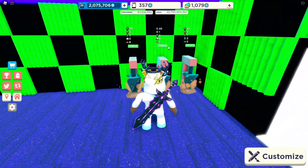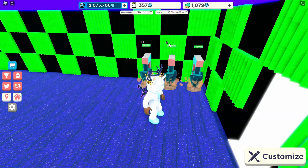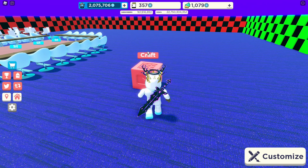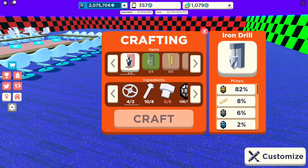Let's see what our drills have collected. I didn't know they actually collect other stuff — interesting. It seems like the higher-tier drills collect rarer stuff. That's actually really cool. We have more than 100 so let me get more parts so we can get three of the next tier.